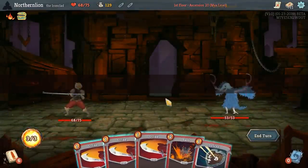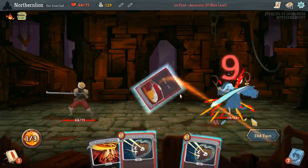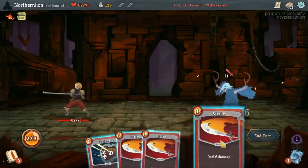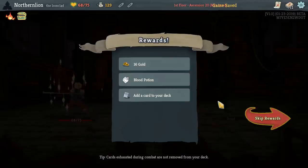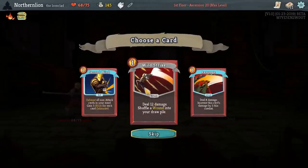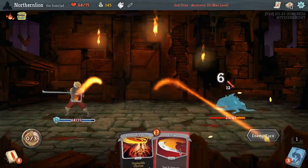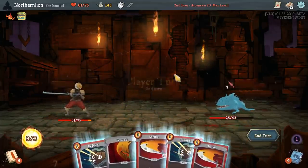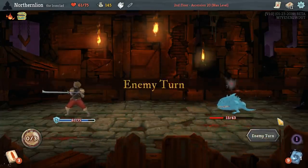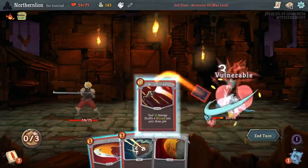I also see a path — that's a little silhouette of a path. Scatamouche, Scatamouche — will you do the Fandango? What did we learn? We still need more attacks, unfortunately. Give me that Wild Strike. Obviously not my favorite card, but if we're going to take an Evolve on the first floor anyway — which is the common level way to deal with the Obelisks — I think having one of those is fine.